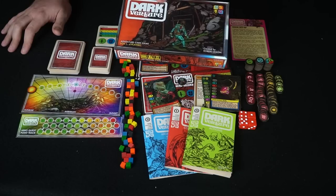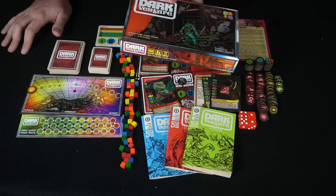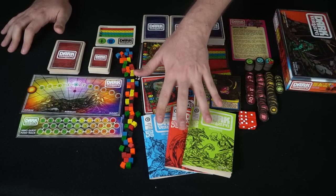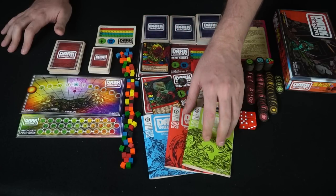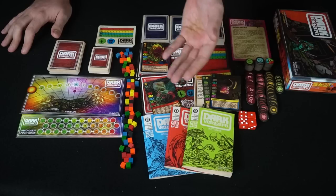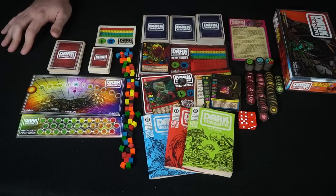This is going to be the box for the game. All this is prototype, so it'll probably be changing in the future. You're going to have the quick setup guide, as well as three separate booklets. One is going to be the main rule booklet, one is going to be the location guide and the actions that correspond with those locations, should you choose to activate them.